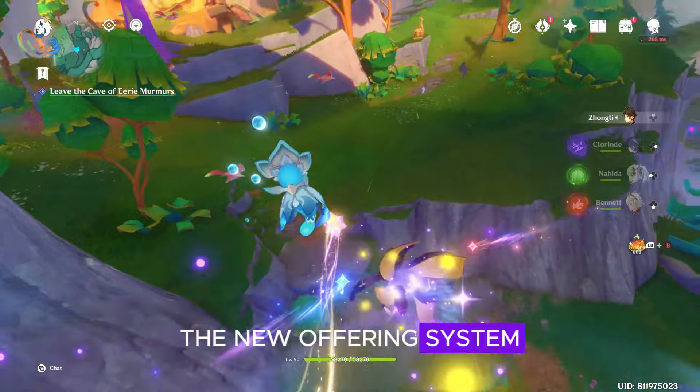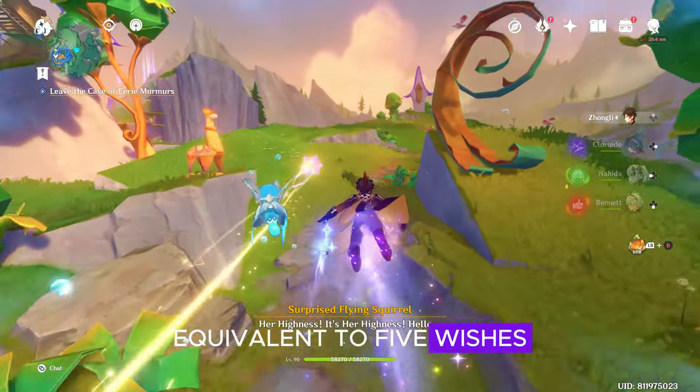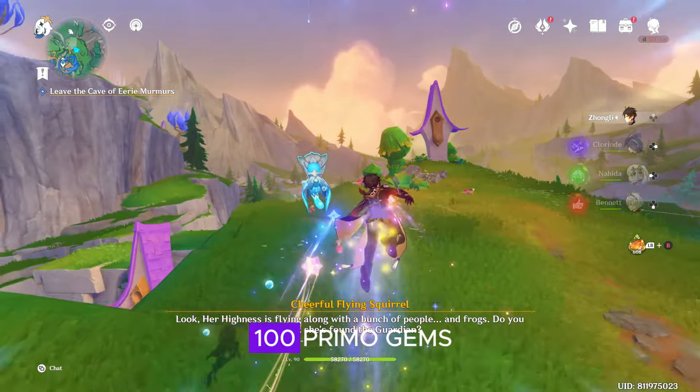The new offering system in version 5.0 will provide around 800 Primogems, equivalent to 5 wishes. By completing new achievements, you can earn about 100 Primogems.